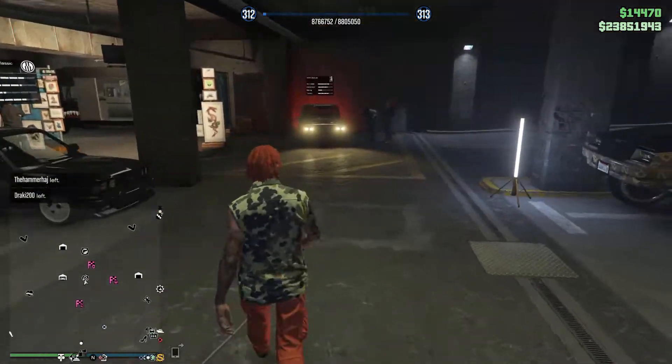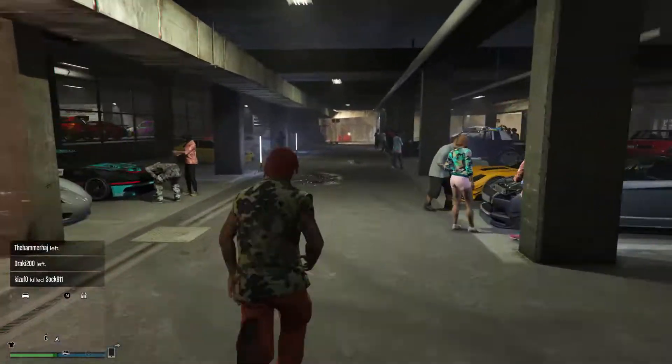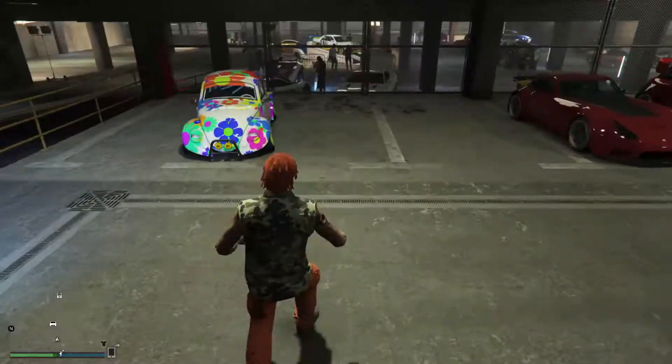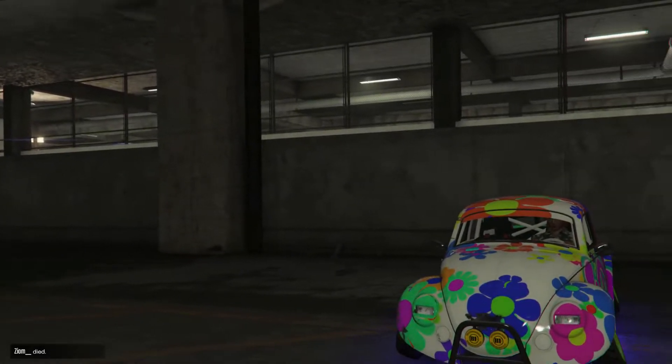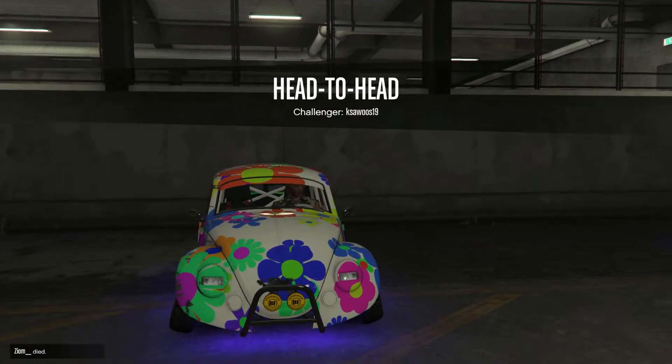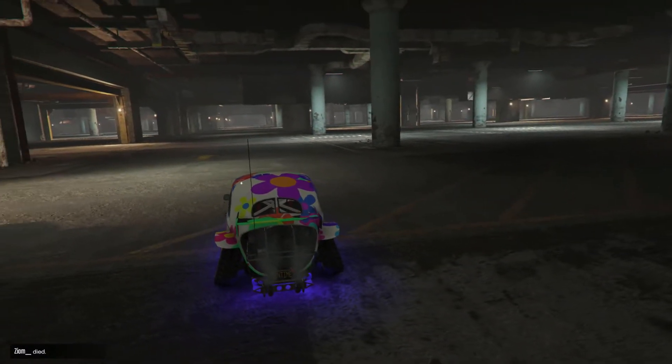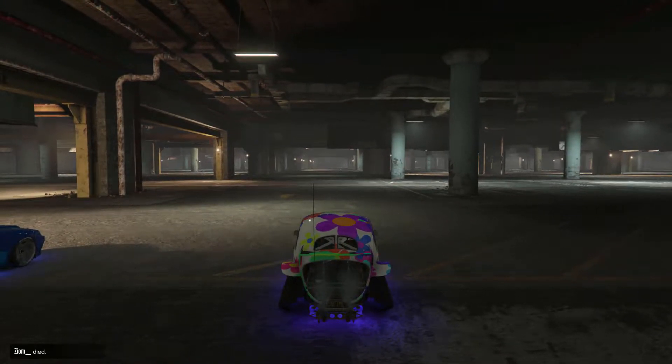I had a bit of a 'dude, where's my car' moment because annoyingly he hasn't put it in the same place I removed it from — why would he? There it is, that's where my car is. So, what other races have we got? You can go to your interaction menu and select head-to-head, which I thought was a drag race, so bear that in mind.